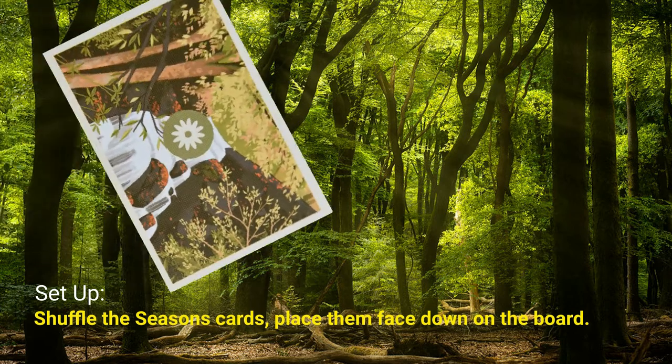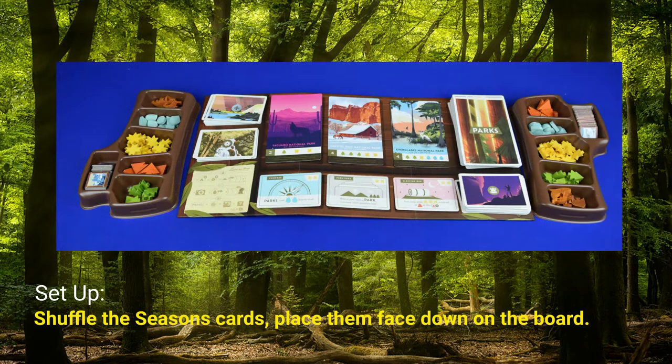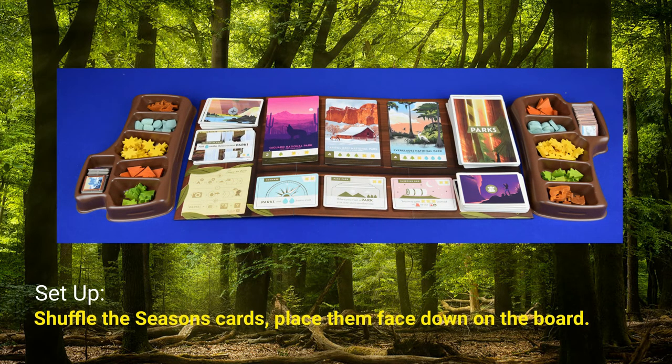Shuffle the season cards and place them face down on the section of the board. Flip over the top card and place it on top of the deck.